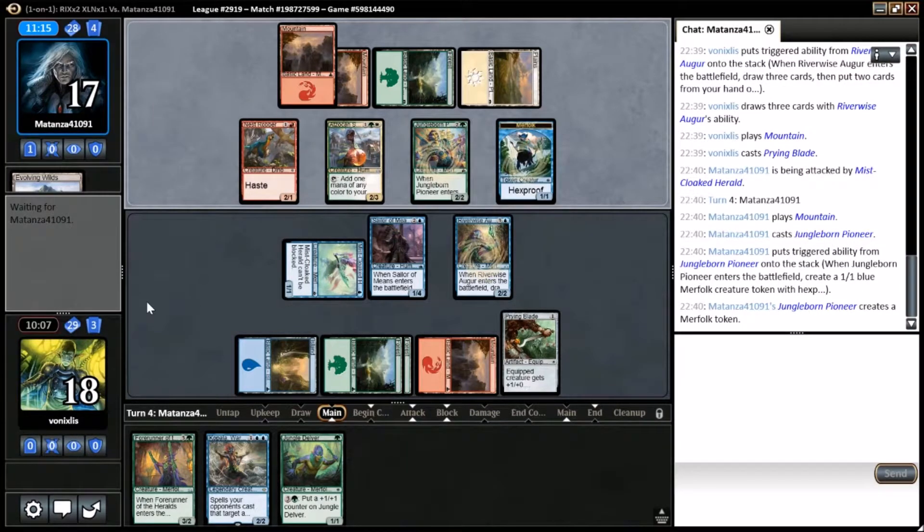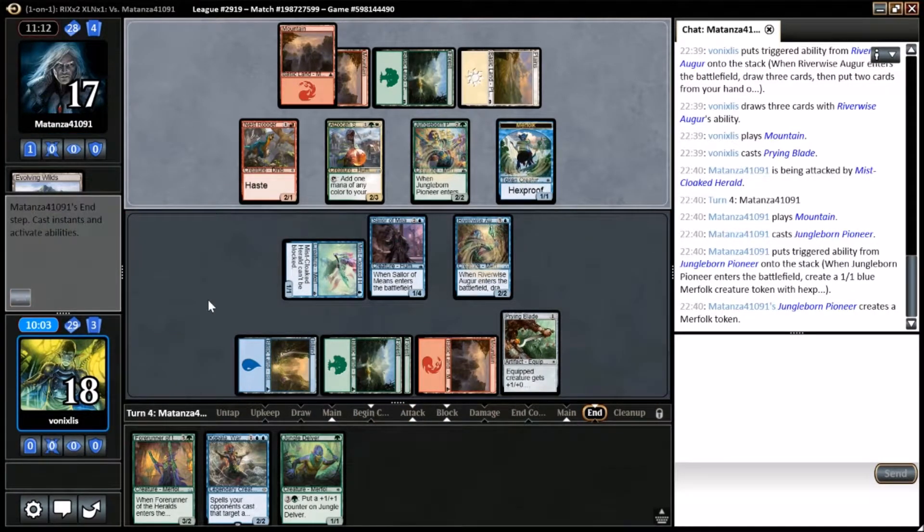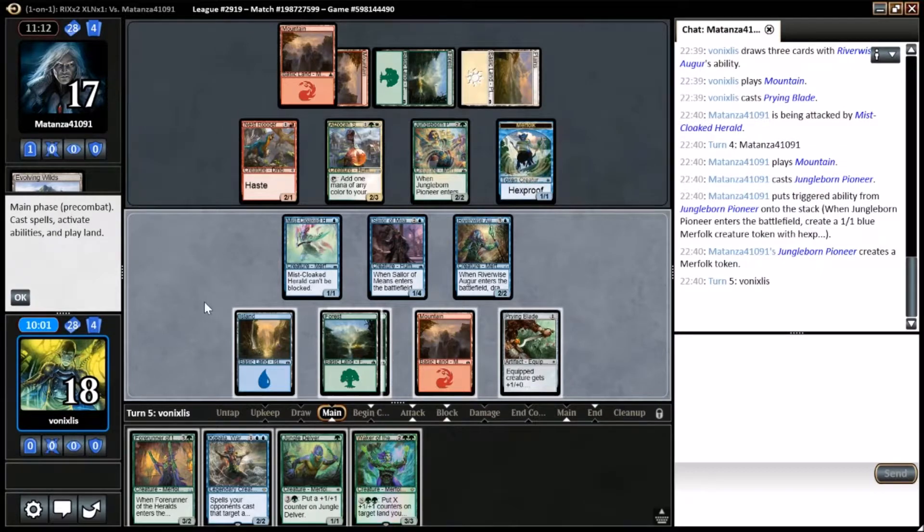I'll put the blade down and maybe cast the Delver. Okay, maybe we did go with the mishmash — went with the dinosaurs and the Merfolk. How greedy. Almost as greedy as playing Zakama in a Merfolk deck. I kind of still want to play the Forerunner before the other Merfolk obviously. Okay, we know we've got the Auger coming next.